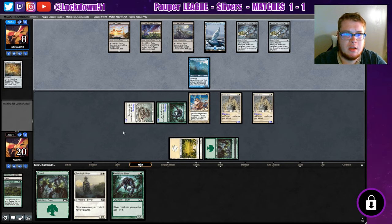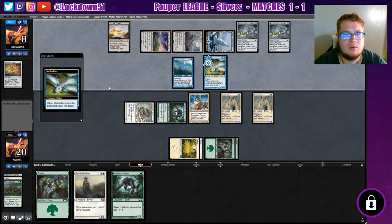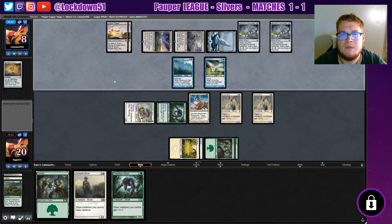If they stall out right here we can kill them, but they have Tron and two of their pieces. We'll see if they have their third. Looks like they brought it in — another Urza's. I'm just crossing my fingers that they don't have it.